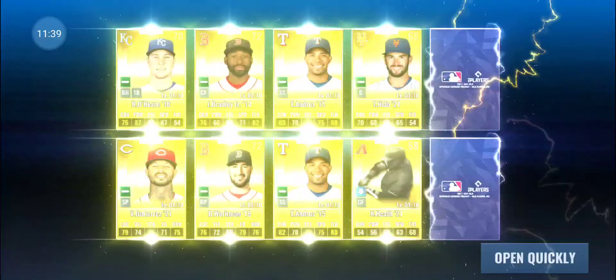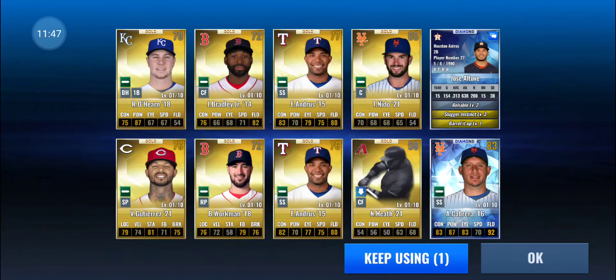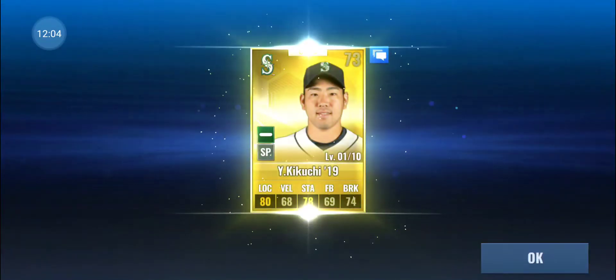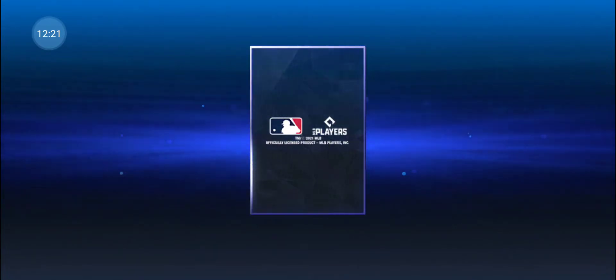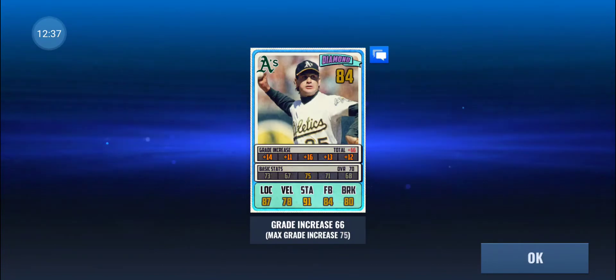Another Jackie Bradley Jr, that's a nice Altuve, nice Kibera. Decent skills on that Altuve but I'm no longer needing a second baseman unfortunately, so that's not going to help me out. And last but not least, let's open this diamond vintage player pack and hopefully get at least a Boston team card. Wow, I don't even know who that guy is — Bob Welch. He played for the A's. It's really not a great card at all — it's got your typical vintage high stamina, low velocity base.